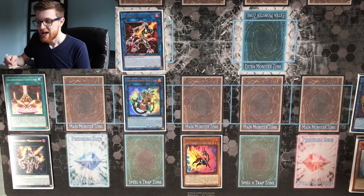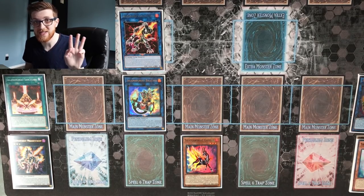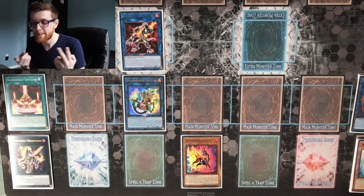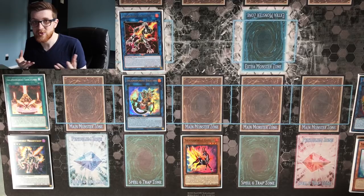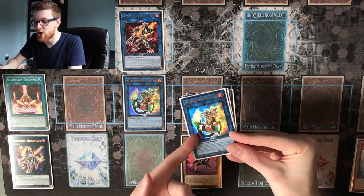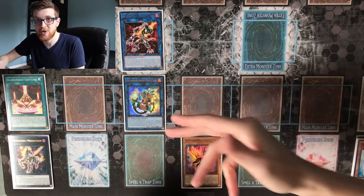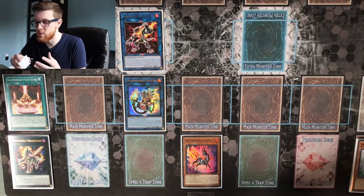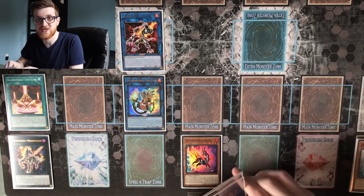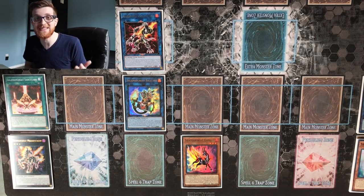That's the end board for combo one. We went plus three because we started with just Gazelle and now have Sunlight Wolf, Bailings, and Sanctuary on the field. We'd have four other cards in hand which could be hand traps, solemns, or regular traps. Not to mention we have Bailings in the graveyard to protect our field, Sunlight Wolf can trigger again next turn, and Spinny is also available. We're really set up for the next turn.